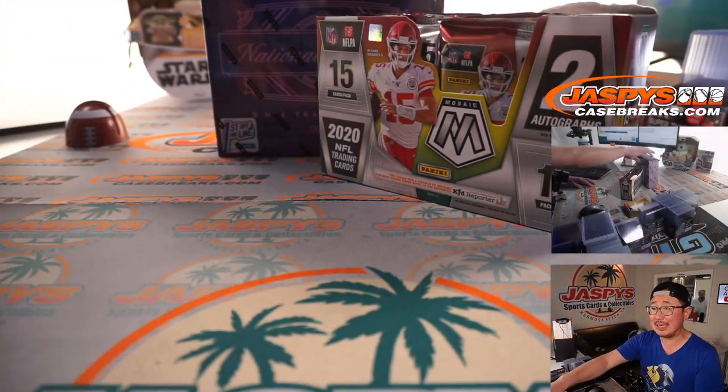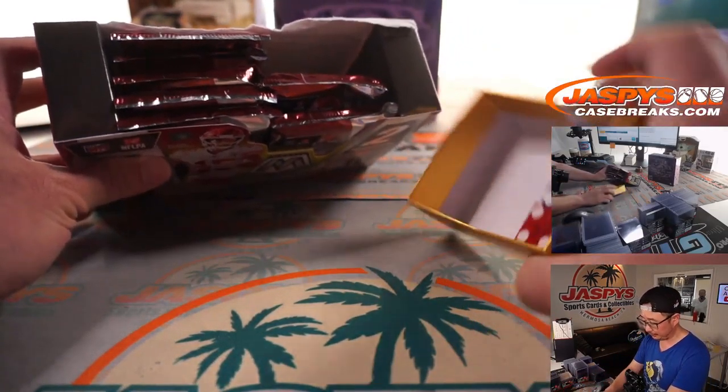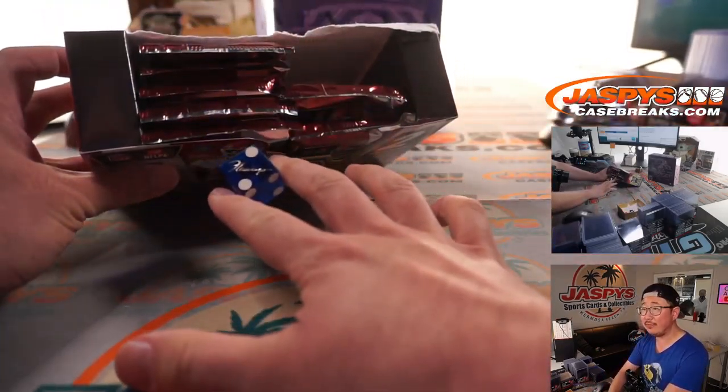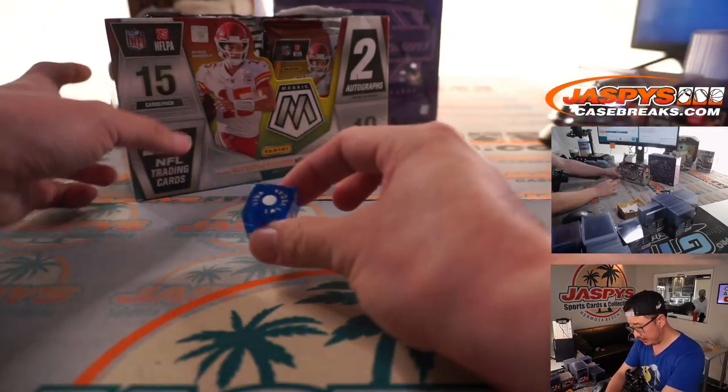There's the first off the line box — that's going to be a different video. Here in this video, we're going to do the pack itself. Let's select that die over there. We'll go one, two, three for the left side, four, five, six for the right side. It's one — left side.